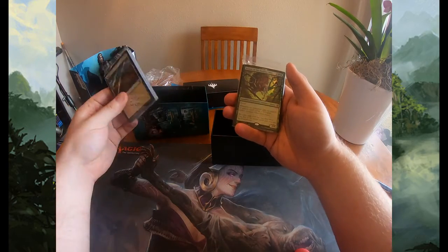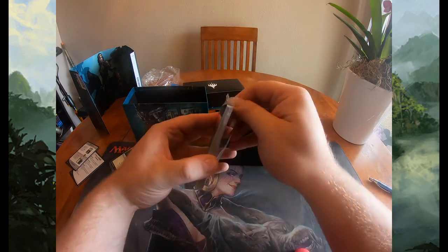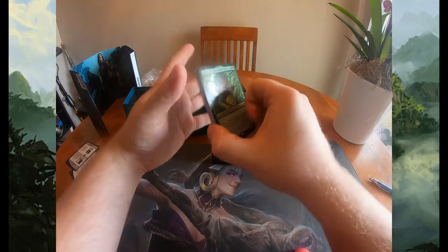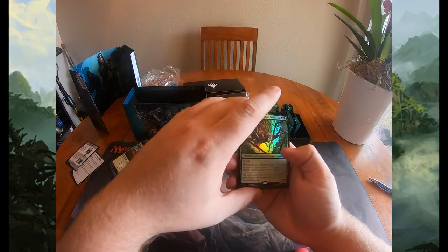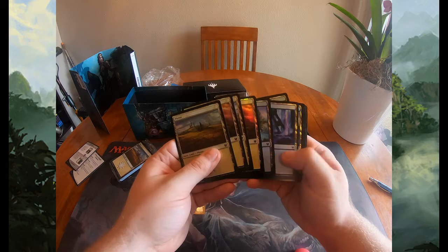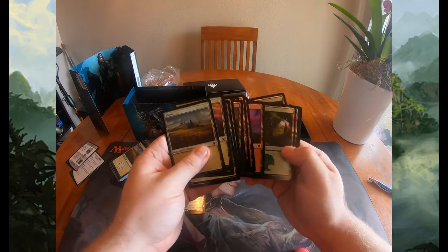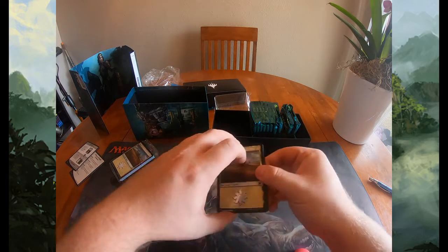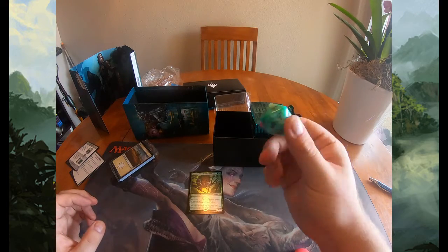We get a foil Arasta of the Endless Web — that's cool. This is alternate art, I believe. I didn't know this was in here. And then a pack of foil basic lands — I love that they put foil lands in here, but they can't put the full arts; those are only in the packs. The spin down is huge and cool — I see they're sticking with the oversized spin down like they did for Throne of Eldraine.